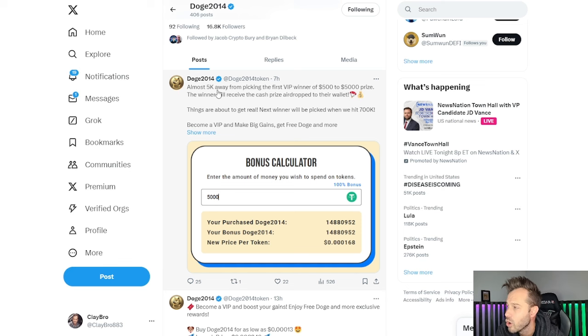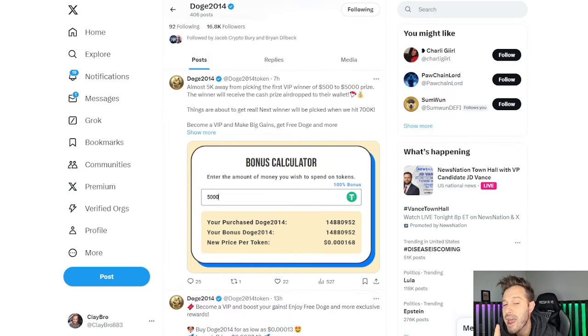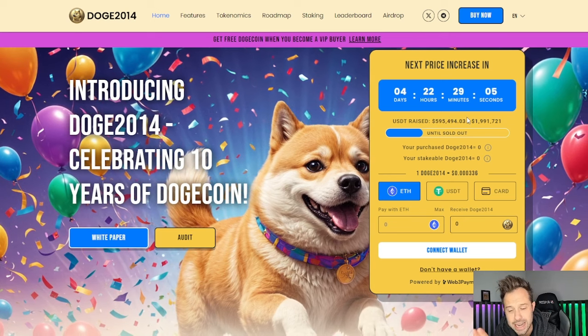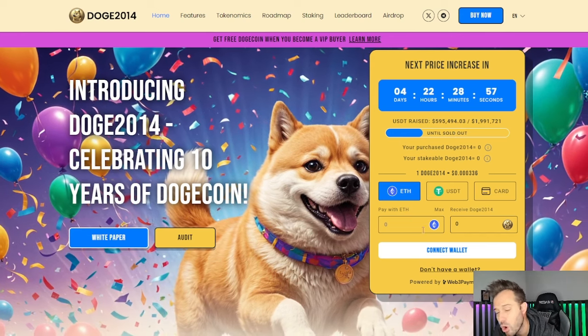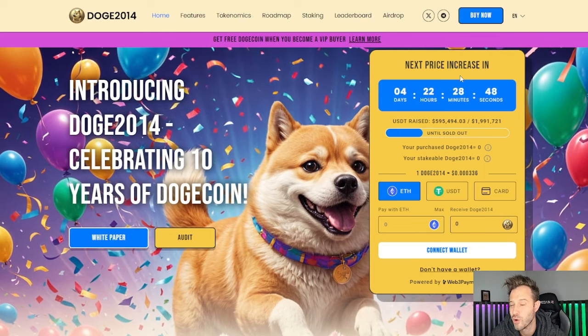In a post from about seven hours ago, they're only $5,000 away from picking the very first VIP winner of $500 to $5,000 in prize. The winner will receive the cash prize airdropped to their wallets. The next winner is going to be picked when they hit $700,000 raised. Currently $595,000 has been raised, and when they hit that $600,000 mark, they're going to announce the giveaway winner, post the transaction hash, and that winner will receive $500 to $5,000 airdropped to their wallet.